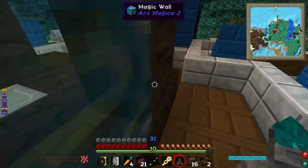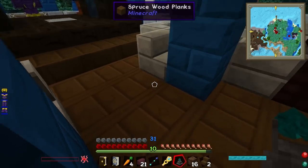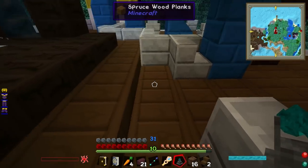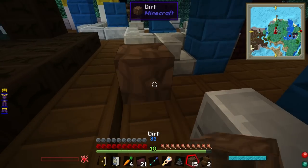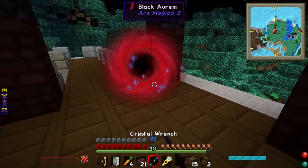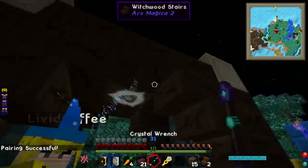Let's go and create some wizarding magic. What does it want now? It's asking for a vintium. Throw in a vintium. Also, you need to link that — build the conduit. Yes, we do. I'm going to link the crystal wrench. Pairing successful. Bam.